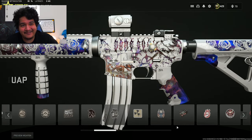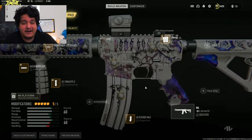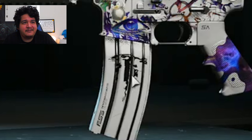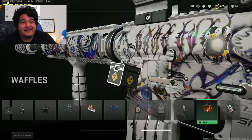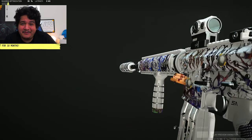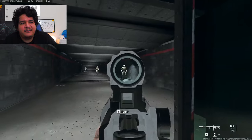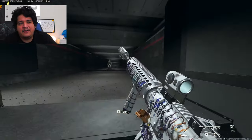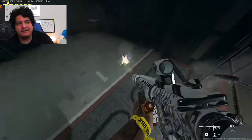When you apply mastery camos to the M4, it only affects the tattoos, so the whole white tint of the gun stays. He had hands-on experience with the developers while they were developing the bundle. He has Kevin stickers on the weapon and a stack of waffles as his weapon charm — he told them to do that, which I think is funny. The tracer rounds are yellow and purple and apparently you can see his logo bouncing off the tracers, but it's hard to see without slowing down the footage.